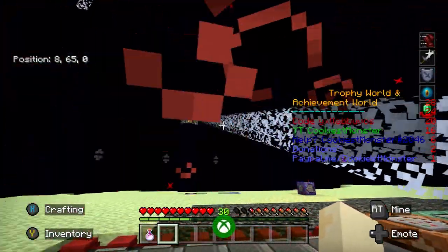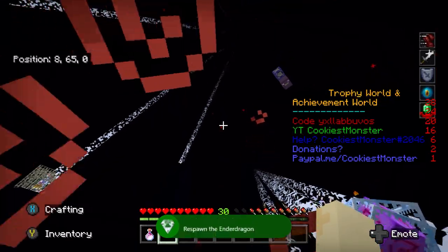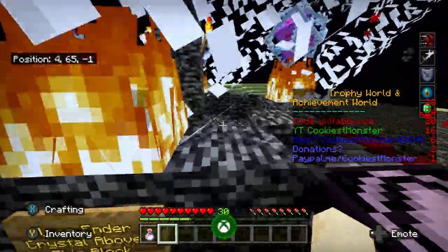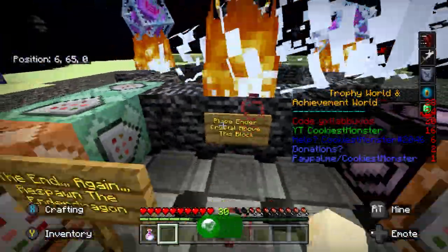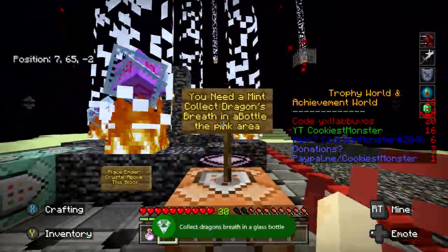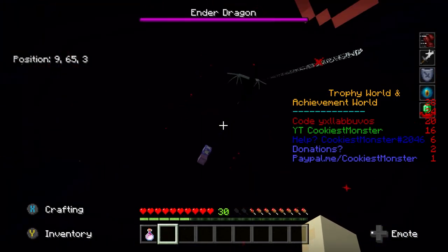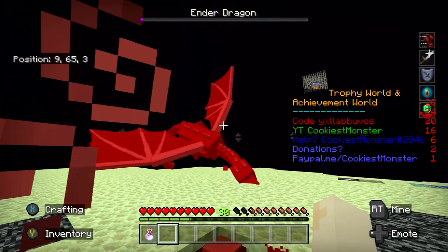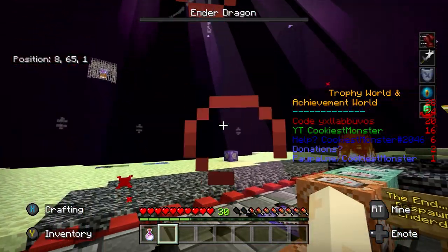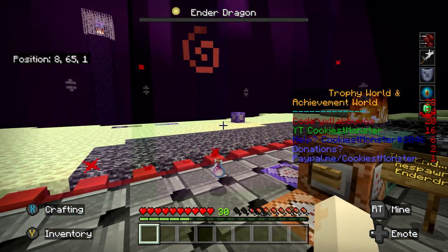We just need to let this play out once more. There's The End Again achievement for respawning the ender dragon. And shortly after that pops, we also get the achievement for the dragon's breath, which is 'You Need a Mint' — where we have to collect it in a glass bottle. Now just waiting for the ender dragon to spawn in. Here he is. And again, he has died within a couple of seconds. Once dead, we can then jump into the middle of the ender portal and escape this area.